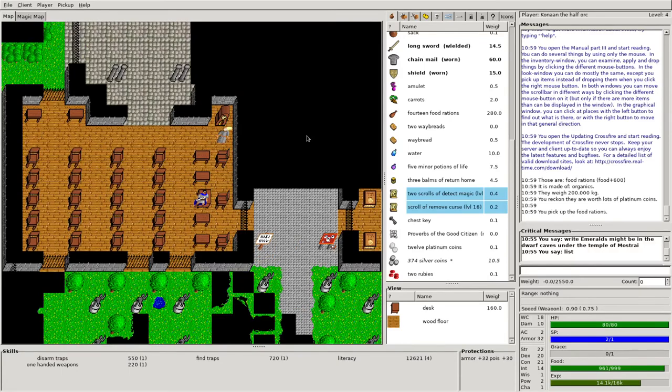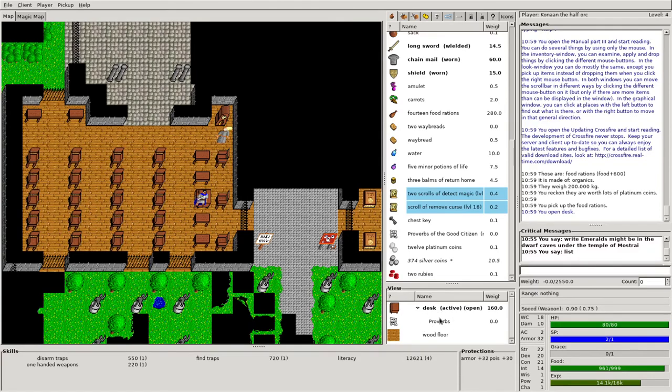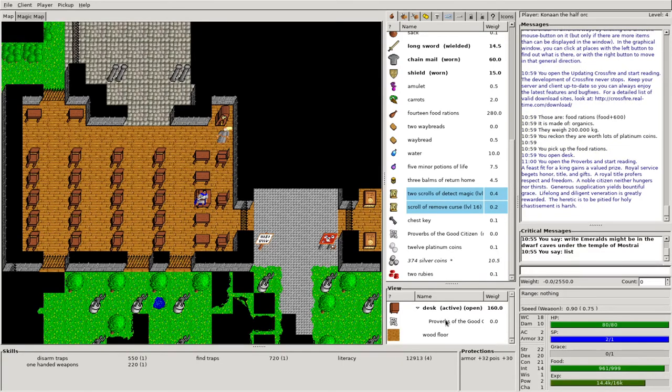If we come down to this table, we can activate the table — the desk opens up. We see the Proverbs, and it's actually the same Proverbs we've got right here — 'A Good Citizen.' If I middle-click and read that, it says: 'You open the Proverbs, start reading.' This is almost like a clue that would lead you to the quest we're going to start. 'A feast fit for king gains valued prizes' — so once we start to eat at the king's table, or in the castle rooms, we should be able to get some more prizes. 'Rural service begets honor and title and gifts' — as long as we are doing things in service for the king, that is going to benefit our character.